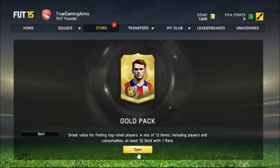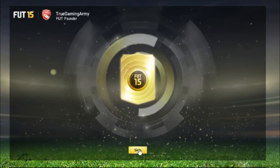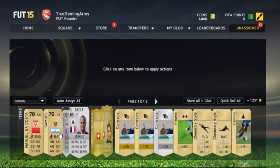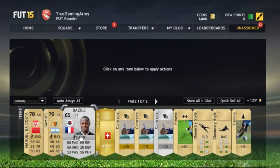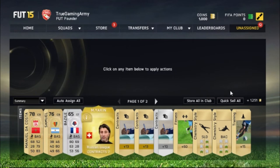The gold pack, let's open this up and see what we got. Manuel is our best player in this pack. And we got a manager, MJ King. Samuel, he is very bad. And we got a gold player with 80 pace, some contracts, player fitness, nothing that special though.